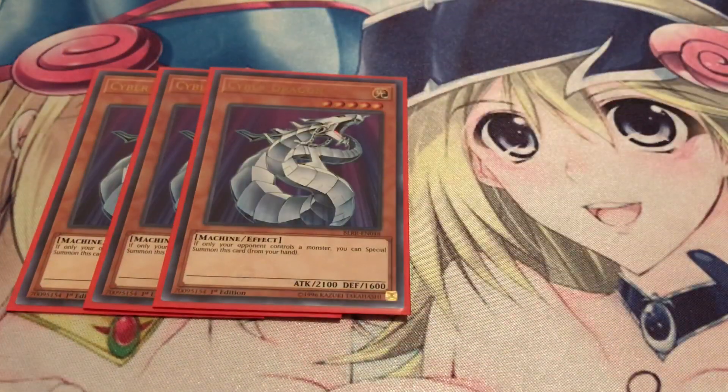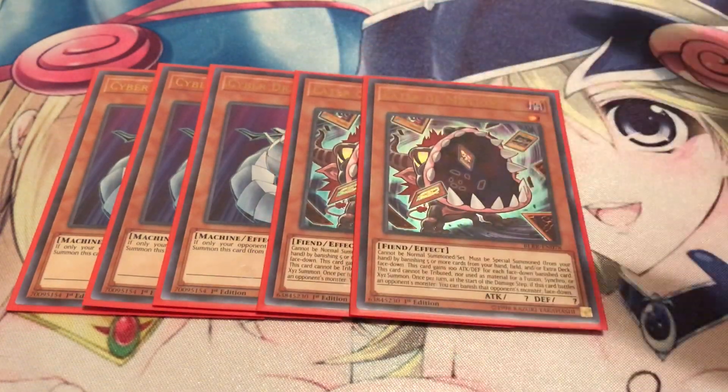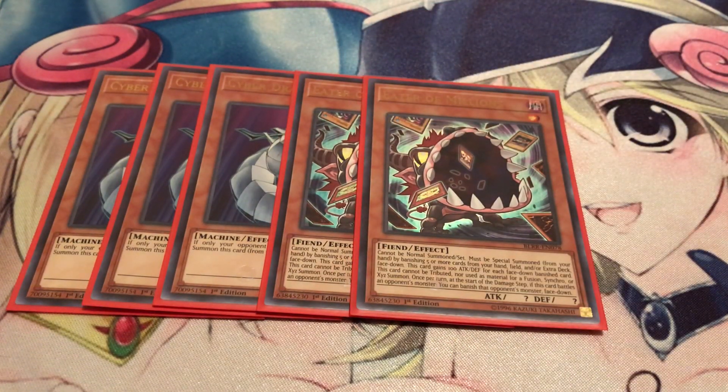Three copies of Cyber Dragon — definitely good, especially now that Cyber Dragon Nachster is out, so Cyber Dragons will be seeing more competitive play. With Cyber Dragon you can basically steal all Machine monsters and go into Chimeratech Fortress Dragon for an easy OTK. It's also a good way to get spot removal with contact fusion into Megafleet Dragon. Next, two copies of Eater of Millions — I was running three but it got a bit bricky, and I don't always want to banish my entire extra deck, so two copies is just fine.